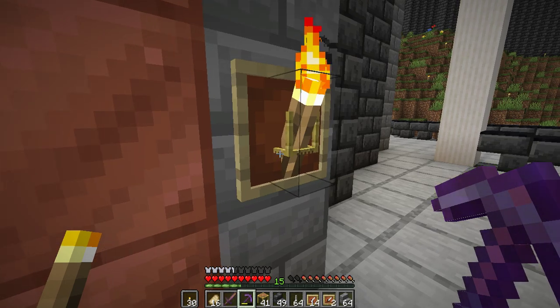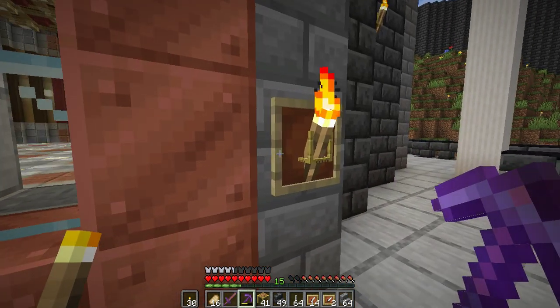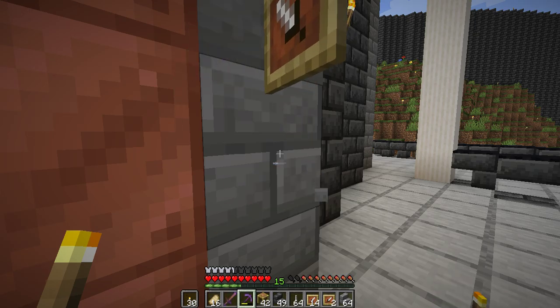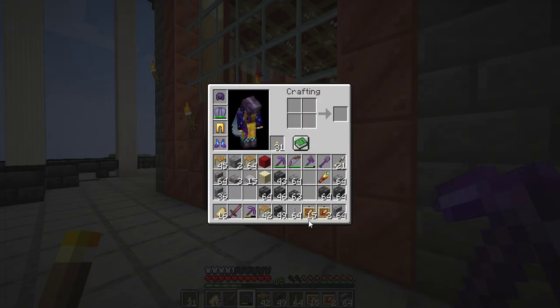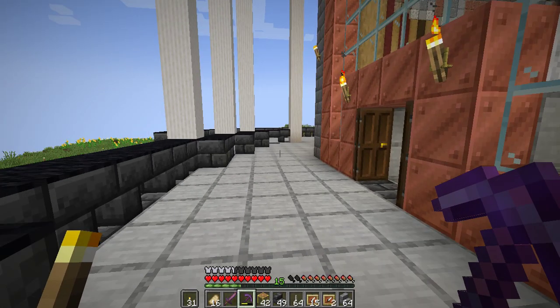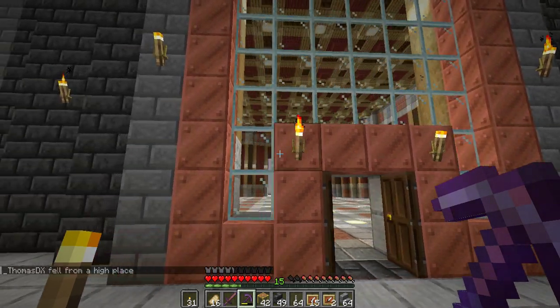I really like it with the invisible item frame. If you're wondering, I don't know what the plugin is called, but what you do is get eight item frames, put them in a chest all around with a gap in the middle — like when you make an item frame with sticks. What you end up with is eight invisible item frames. You don't lose your item frames, and you get some nice invisible ones.